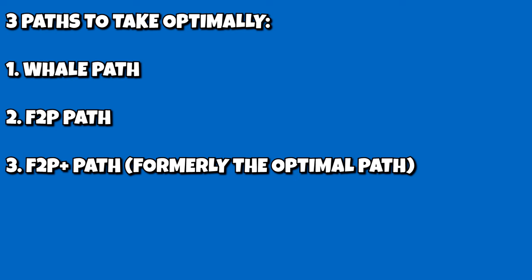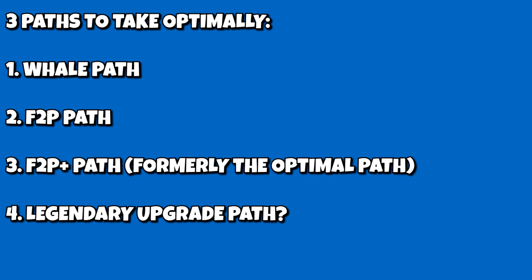Now that you know the terms, let's go over the paths. Like in the third edition, there are still three paths which you can customize to your liking, but I find these being the most optimal depending on your goals: the whale path, the complete free-to-play path, and the free-to-play plus path, which is basically free-to-play with Explorers Club. We're going to talk about them in that order, and also why a second endgame outcome using legendary upgrades turned out to not be very desirable.